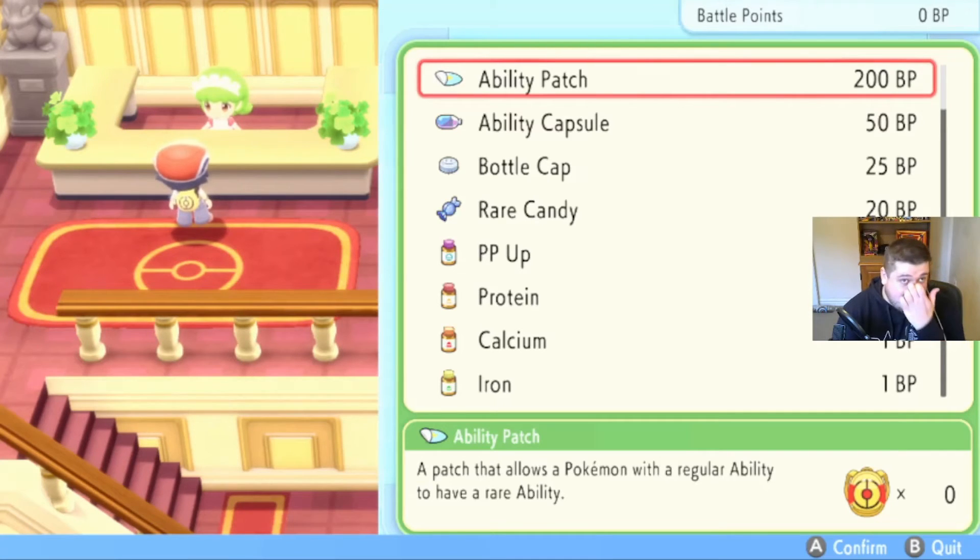That is essentially how you can change the abilities of your Pokemon. You can't just change them by going to someone and paying money — you do have to get the Battle Points. You can obviously breed them to get different abilities, but there is more of a chance of them inheriting the same ability. It does require a lot of effort, but to get a competitive Pokemon, once you've got them, you've got them for good, and it will help out a great deal. You get to practice your competitive battling anyway, so it can be really helpful.